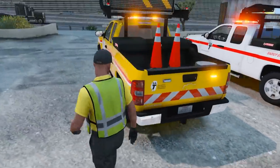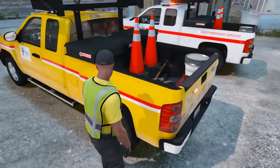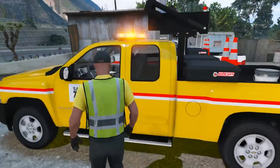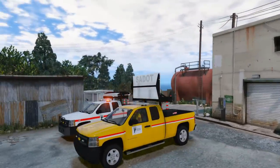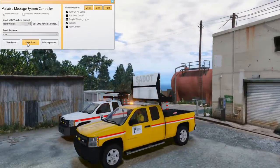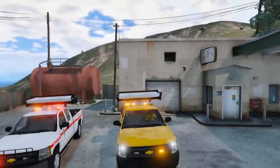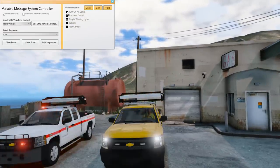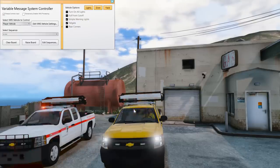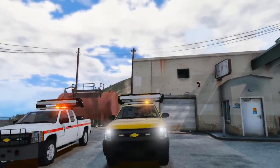Today we're doing some roadside assistance with this version. We have our jack, tools, and cones — pretty much ready to go. Let's jump in and start our shift. Another cool thing about both trucks is you can also control the lights. If you want to turn off all the lights you can, or just have simple warning lights — just a simple flash pattern in the front and a simple flash pattern in the rear.